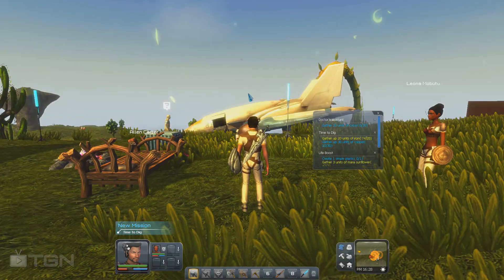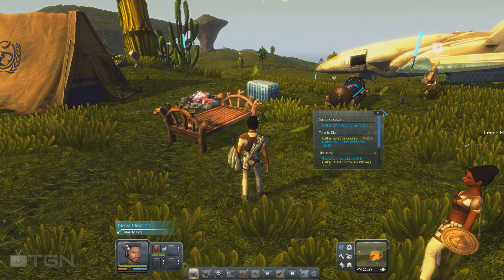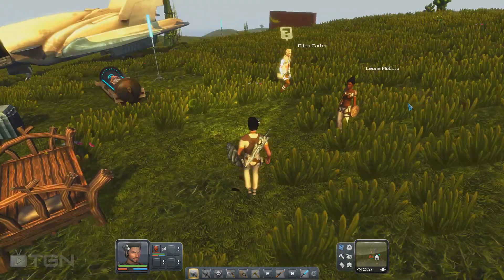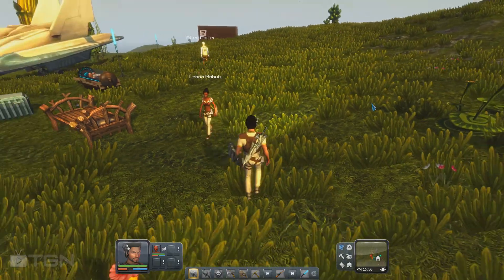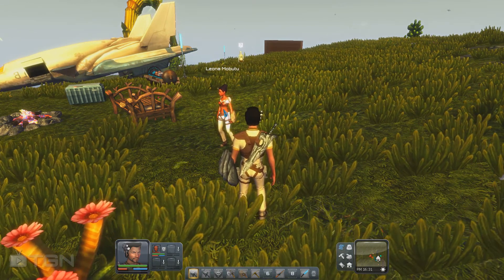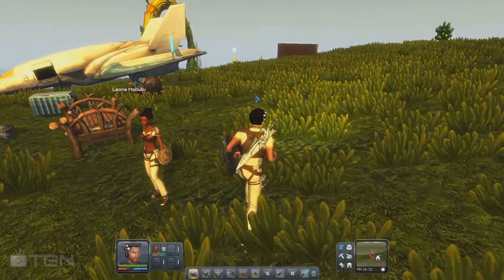So we are at the second camp — the one you come to with Geordie when she's hurt. There is a medic here. I've got a follower, though I had some issues getting one because now they require so much — you need to do three or four quests to be able to recruit them.